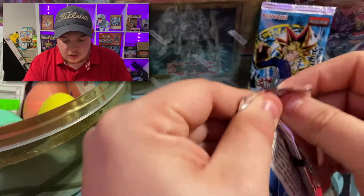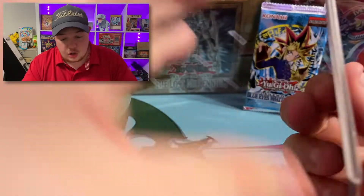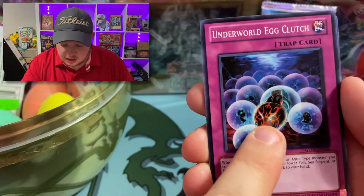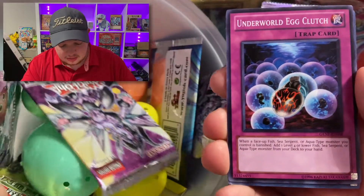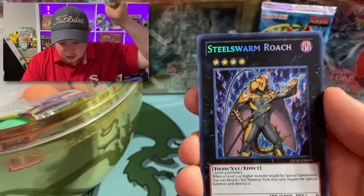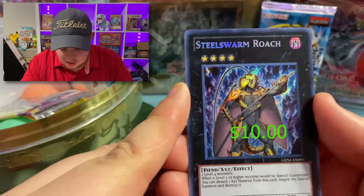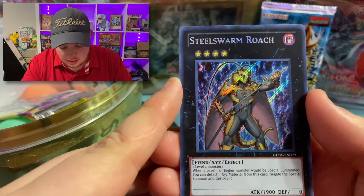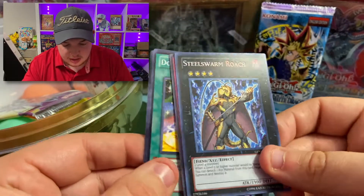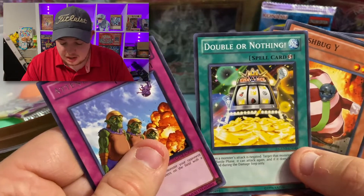Next pack — Generation Force again, trying for that ultimate rare or ghost rare. We got Skull Kraken, Underworld Egg Clutch — hey, we got all these eggs in here! Let's go — we got a secret rare: Steel Swarm Roach! We will take that all day. Such a beautiful card with that epic XYZ artwork. Double or Nothing, Crushborg, and Flaming Dragon Sword.